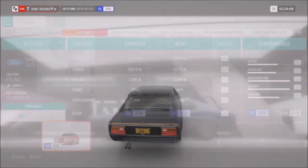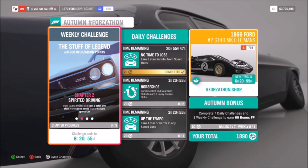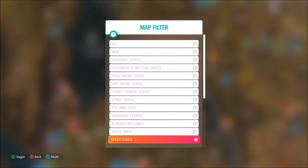The first challenge is simple - all you have to do is leave the auto show in your classic sports car. For the second challenge, you need to earn a total of nine stars from speed zones in your classic sports car.